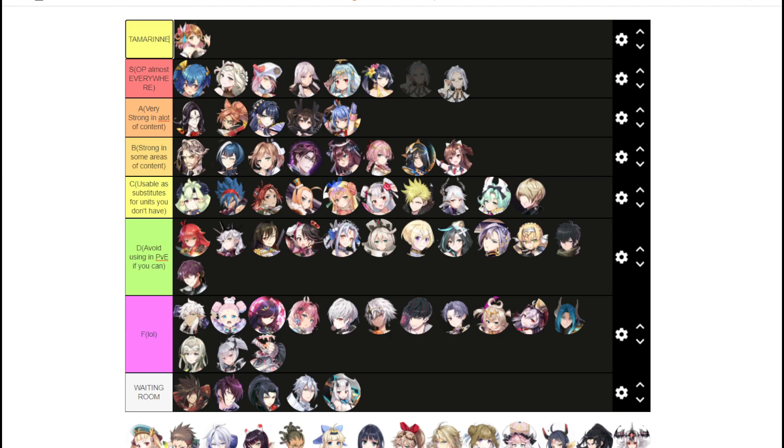Sigurd — I'm breaking the rule here. She's not OP almost everywhere — you only really use her in Wyvern. I guess you can use her as a single-target DPS in some content, but she's just so broken in Wyvern that I just can't put her in A tier. I have to put her in S tier.